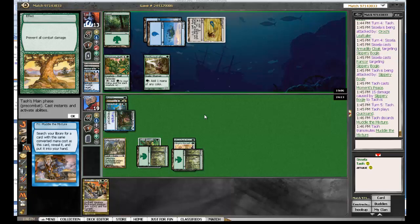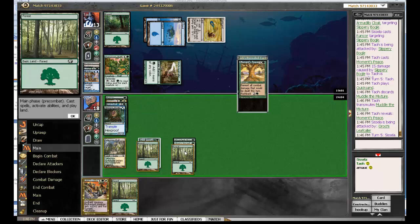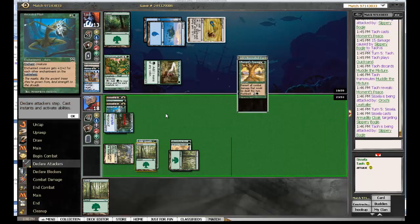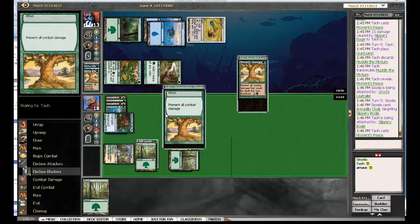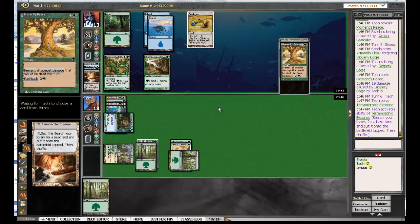So Tau and Arnork, please let me know in the comments to this video what your bad matchups are, what your good matchups are, and what you think about the future of Freed from the Real. Just pushing onwards, hitting as hard as I can, because that's the only thing I know how to do. We now have a double lifelink Slippery Bogle coming over. Oh no - it's a Moment's Peace. And there are two Moment's Peaces in the graveyard. So it will take some time before we can get through. We don't have anything against Moment's Peace. And we probably need a blocker for the Leafcaller. He has bought himself all the time he needs to go off. I hope - it would be awesome if the Freed from the Real deck won this match.